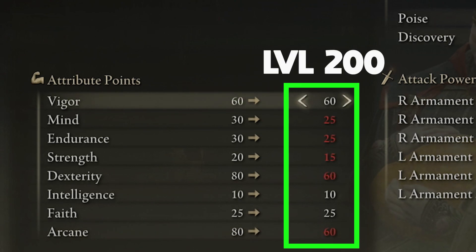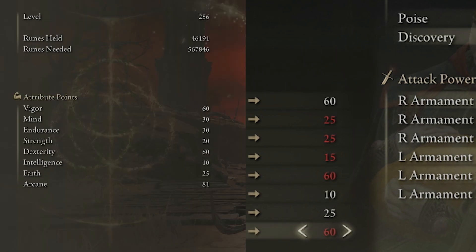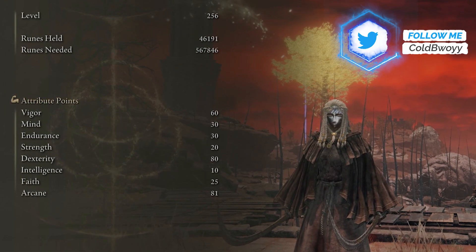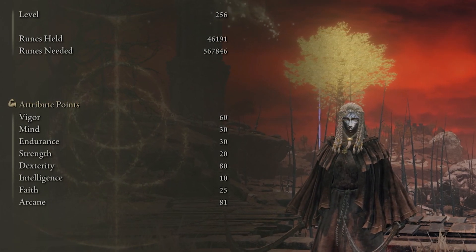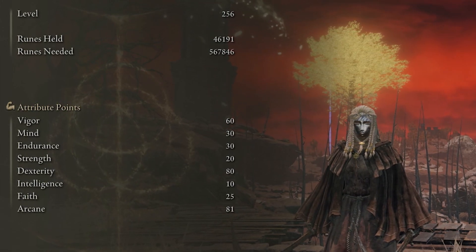At level 200 you will have more opportunities to increase other attributes. We are going to leave Vigor at 60 — you don't need any more than 60, trust me. We increased our Mind to 25, Endurance 25, Dexterity at 60, Faith at 25, and Arcane at 60. My character is level 256: we have 60 Vigor, 30 Mind, 30 Endurance, Strength at 20, Dexterity at 80, Faith at 25 — it doesn't make sense to increase it further since the only incantations you'll use are Flame Grant Me Strength and Golden Vow — and Arcane at 81.